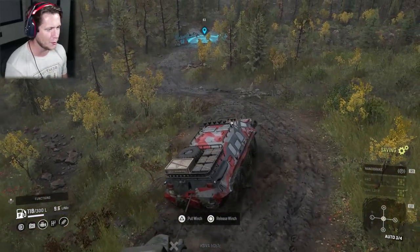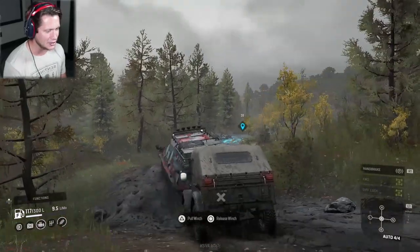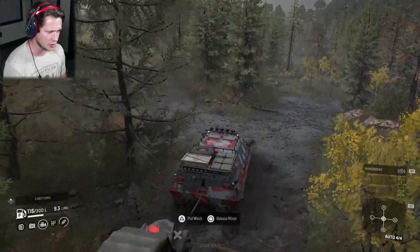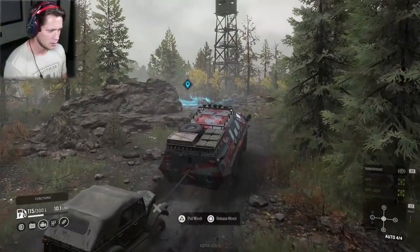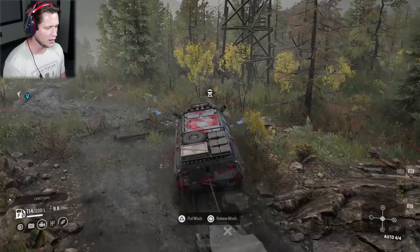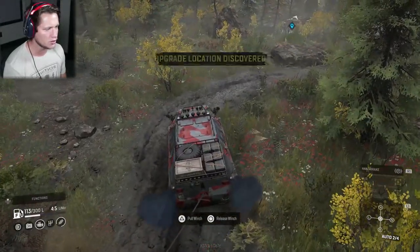Makes me nervous when we can't quite make turns — I don't want to flip and roll down this hill. I feel like this thing would be a turtle once upside down — she ain't flipping back over. That's pretty much the one weakness, but it's a good weakness to have. Turtles are legit. Our final watchtower — let me just scale a mountain of rocks real quick.